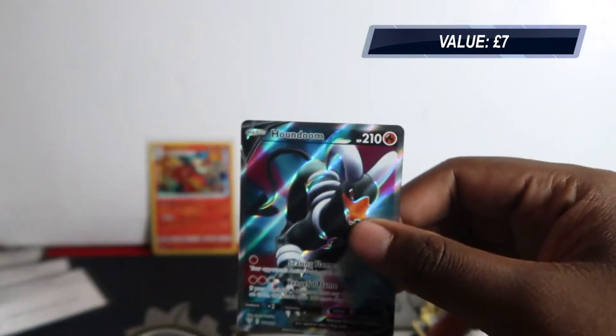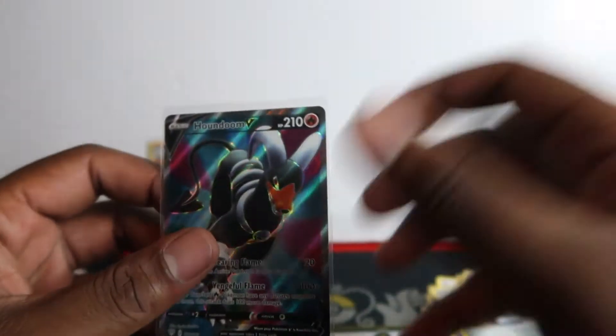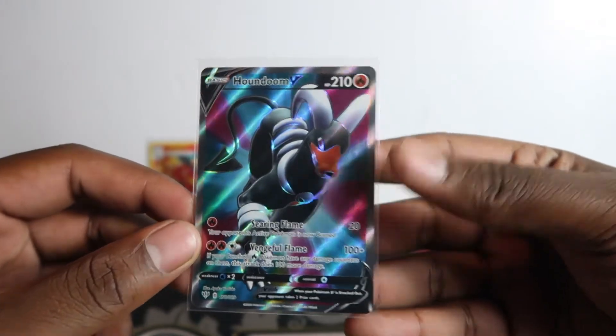Oh my goodness — my eyes are actually closed — we have Houndoom full art! I swear buying packs from Aiden is just a blessing, because every time we get at least one hit. This time we got a holo rare and a full art out of four packs, just like last time in the Rebel Clash opening. Houndoom full art — I literally had my eyes closed!